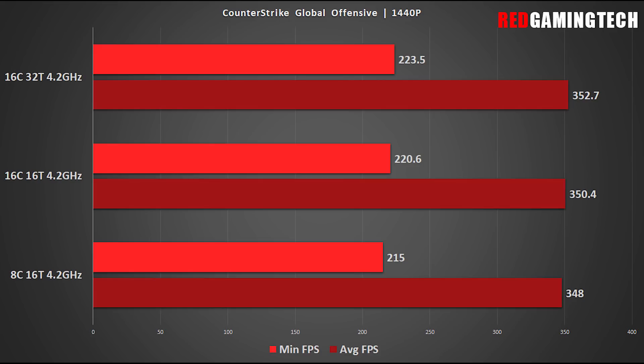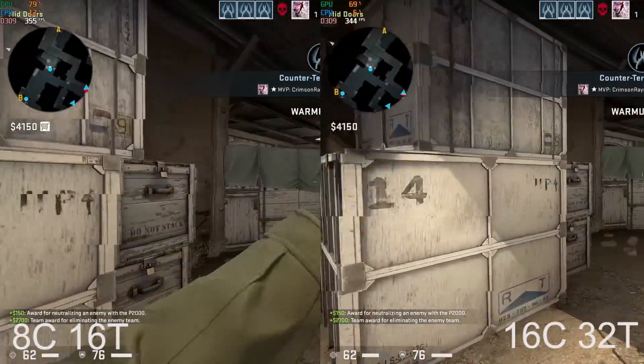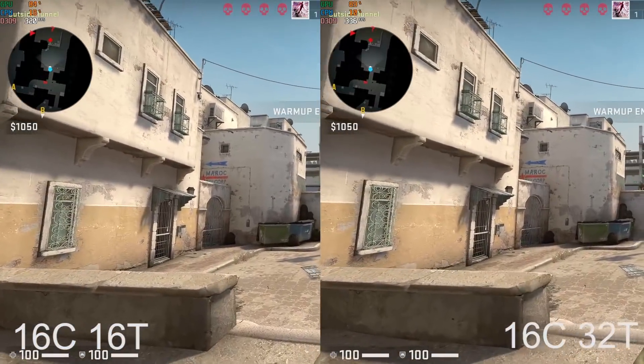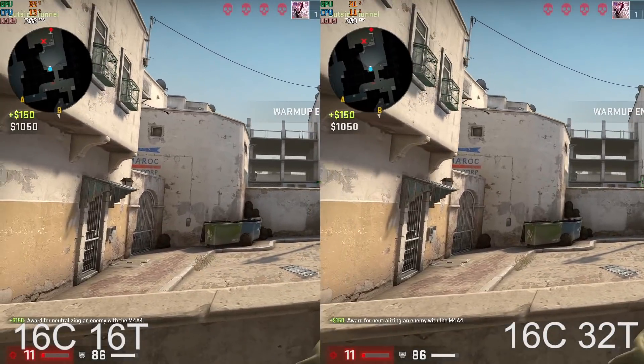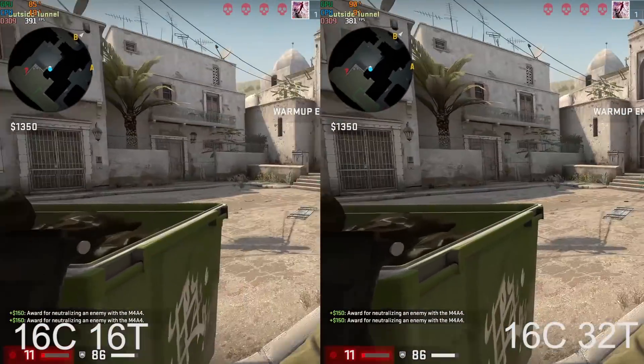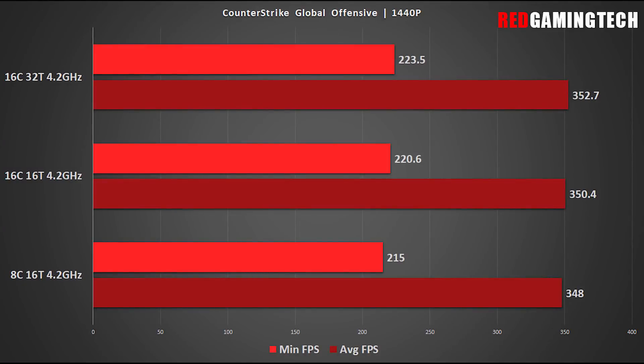I also decided to look at CS:GO. Back in the day, CS:GO was not exactly brilliant on Zen processors, but we've seen several generations to improve this. I opted to leave the settings at default high — not competitive settings, but representative of how the average person would play — and tested at 1440p. The FPS difference between the different configurations is again within margin of error. I recorded a two-and-a-half minute demo so that I could easily repeat the results.